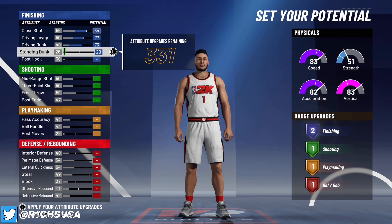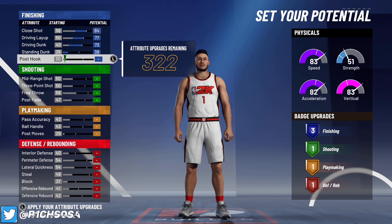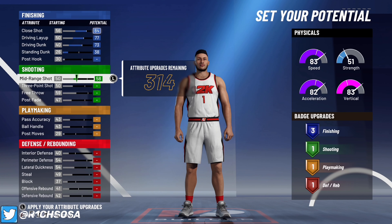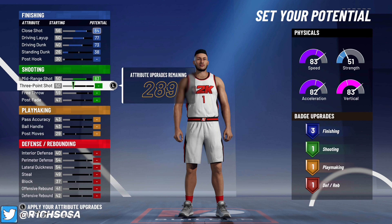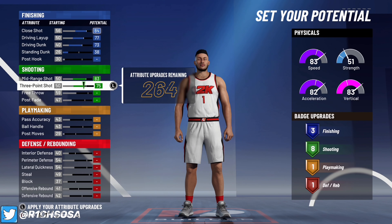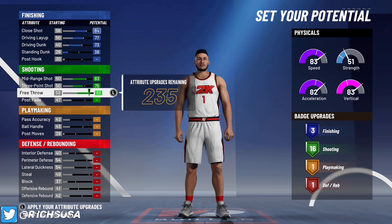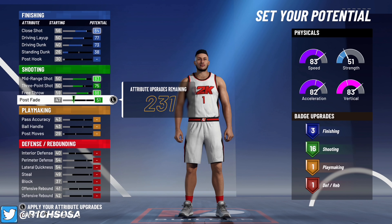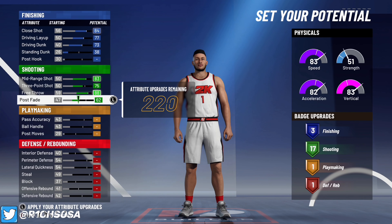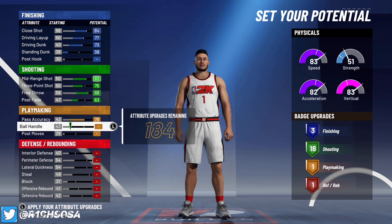When it comes to these stats, you have to do everything exactly as I'm going to show y'all. For the close shot go ahead and put that at 84, driving layup to a 77, driving dunk to a 73, and standing dunk to a 38. For the shooting — we're going to hit with this build — put your mid-range shot to an 83, three-pointer to a 75, free throw to an 88. When it comes to the post fade, it's based on preference with how many badges you want, but I'm going to put it at 63 to get exactly 18 badges.